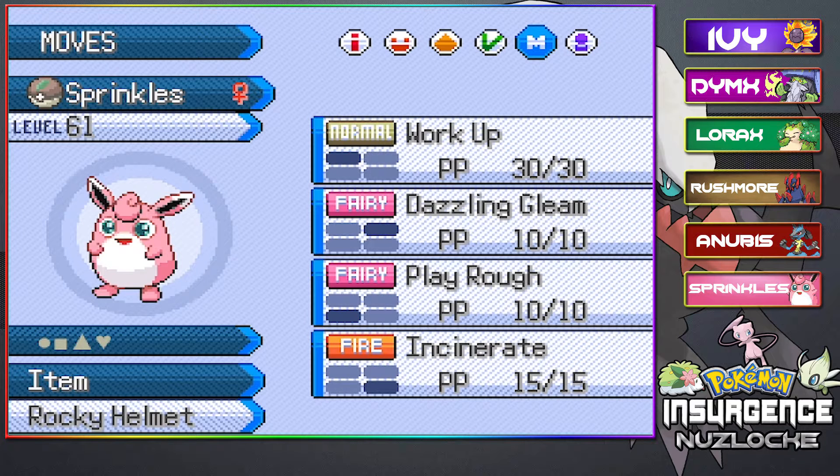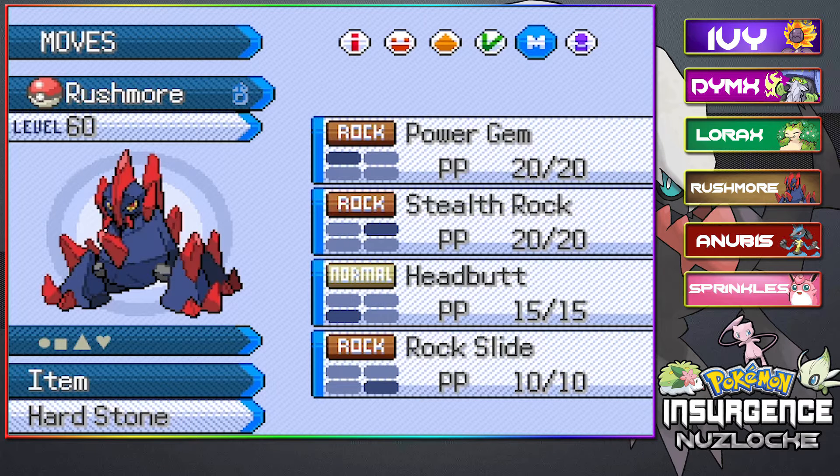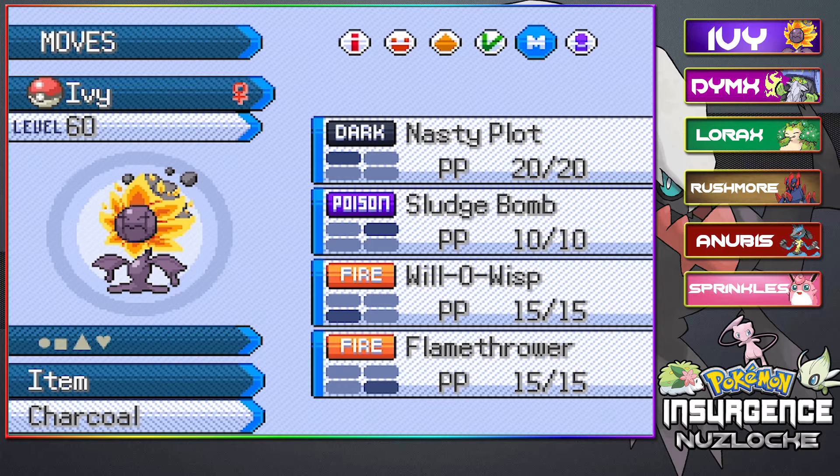Sprinkles is now level 61 holding the Rocky Helmet with Work Up, Dazzling Gleam, Play Rough, and Incinerate. We have Rushmore at level 60 with the Hearthstone, Power Gem, Stealth Rock, Headbutt, Rock Slide. IV with the Charcoal at level 60 with Nasty Plot, Sludge Bomb, Will-O-Wisp, and Flamethrower.